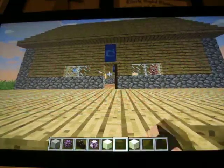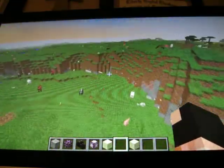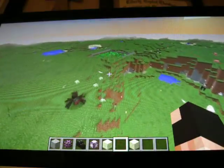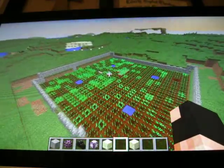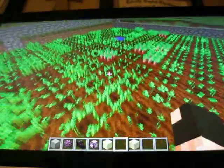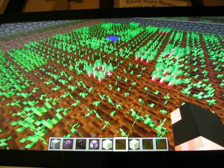I'll do the inside stuff after I do the outside stuff. I built a nice little farm down here, and then over here the first new thing we're going to be checking out is beetroots. I have some growing here — this is what they look like when they're fully grown.